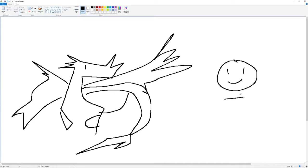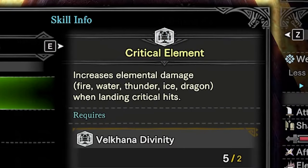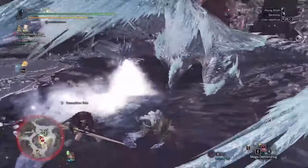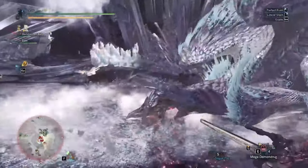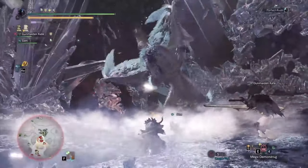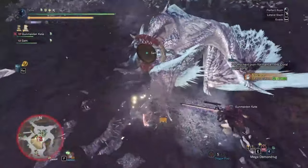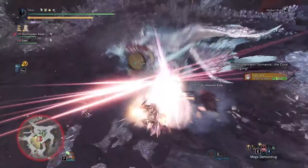If you have seen the Valkana armor, then you may be familiar with the set bonus. Critical Element is a staple for any elemental set. But the real damage shines when you add in the 4-piece bonus, Frostcraft. Frostcraft adds an additional damage multiplier to your raw and elemental damage, at the cost of expending the Frostcraft gauge. In short, bigger numbers — Monkey Brain happy.